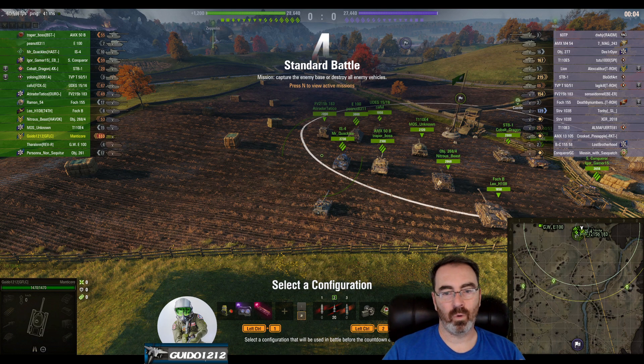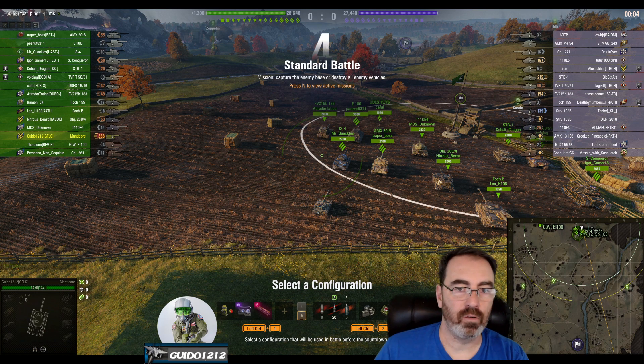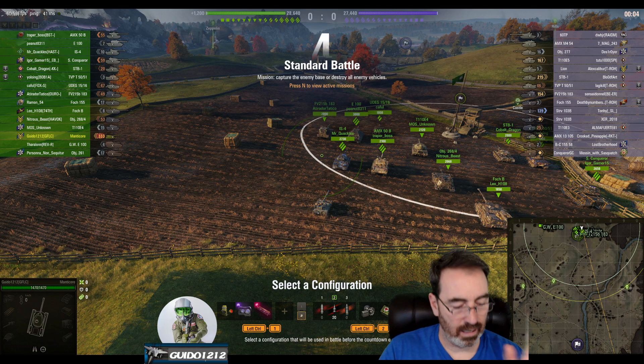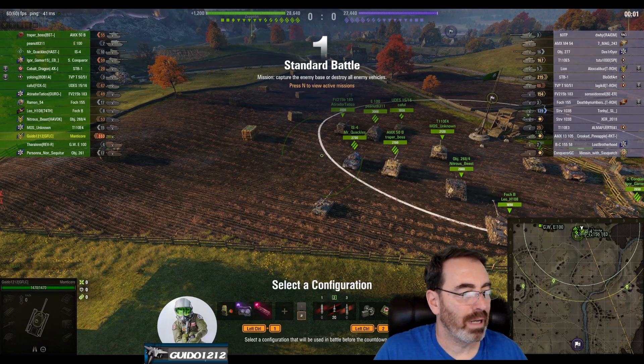A lot of things had to happen right for this to happen on this map. It is a decent scout map. I have had some high spotting and assist games on it, but they are not as common as, say, Proc or Malinovka. We're going to go through this because there are a couple positions I'm going to use, and there's a great spot especially from the north spawn, but everybody knows about it. We'll talk about how to not get killed there because I have been.